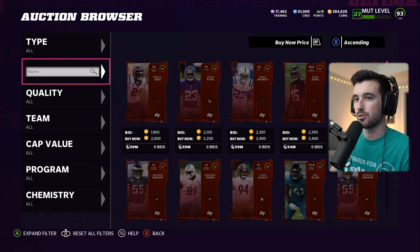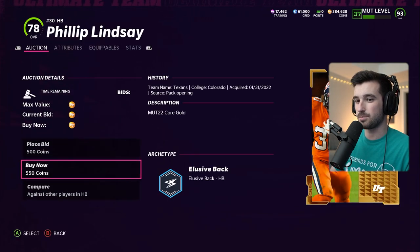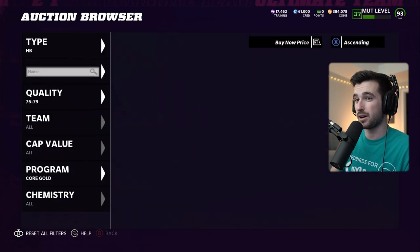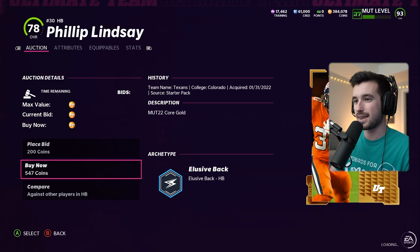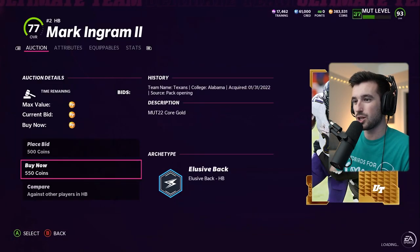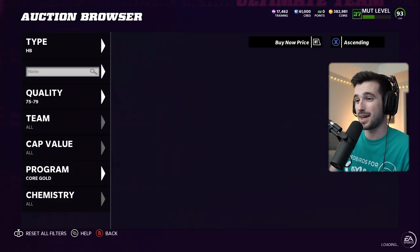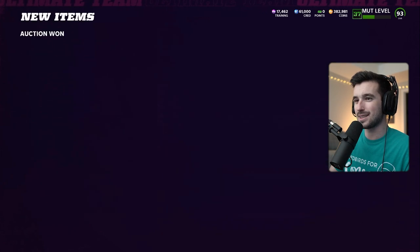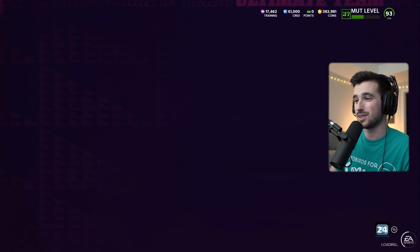Now we need three 75 to 79 overall golds. Around 500 to 550 is a really good deal — that's essentially the price of a gold pack, so we'll take 550 or under. First one is Phillip Lindsey. 547 is a weird price, but we'll take it. We just need one more, and right away there's Mark Ingram. Our golds we got a lot faster — pretty much three refreshes.